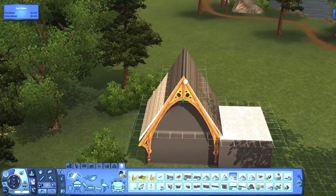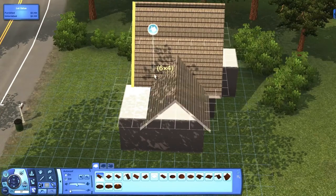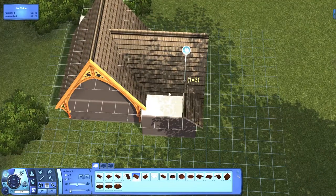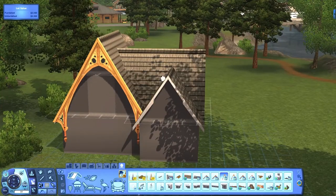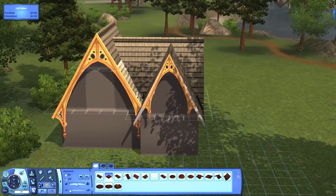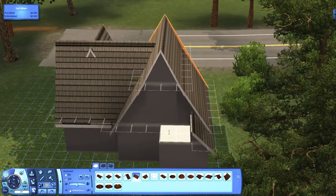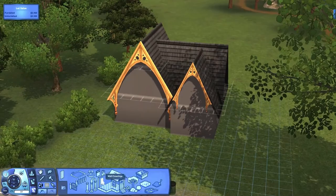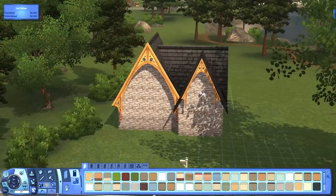It's like a little cottage, like a little fairy tale cottage. I actually built this house for a Sim that I had made a while ago. I made a witch and so I wanted to put her in this little cottage hut thing. A lot of inspiration from Pinterest. I also built this house in Moonlit Falls. I thought that was the right place to put it and it's on like a little 25 by 20 lot.